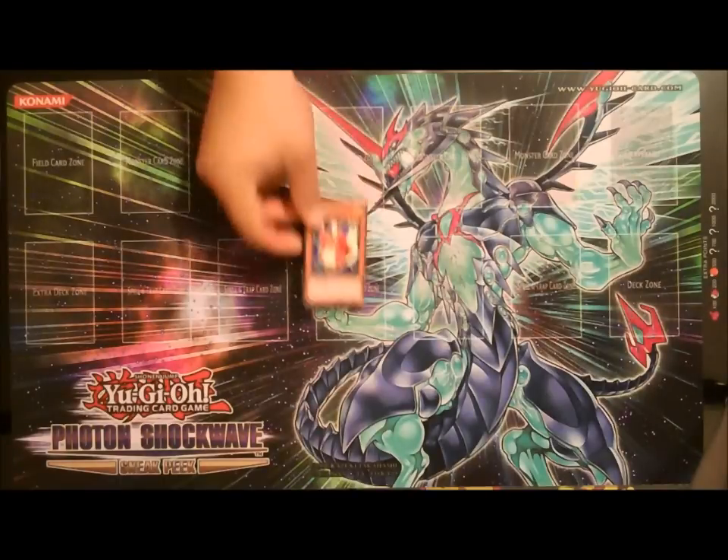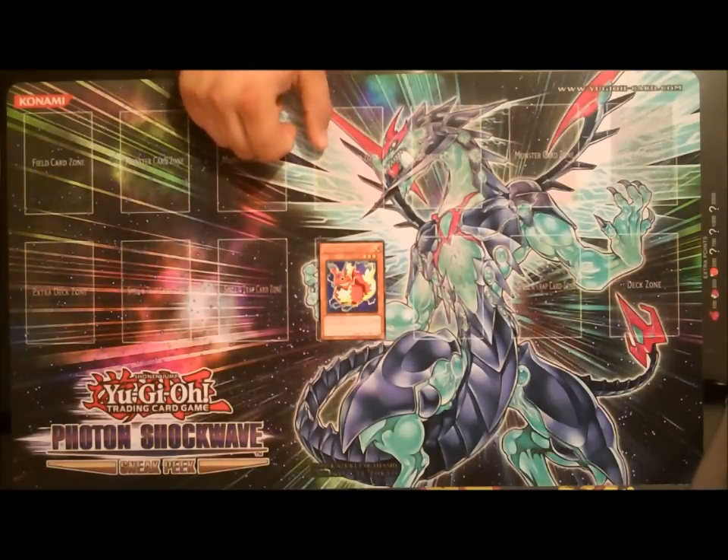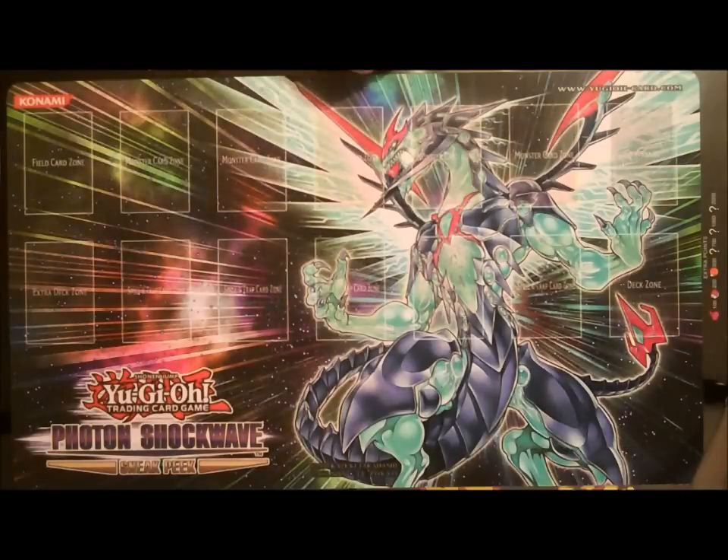The next card I want to talk about is Watt Squirrel. You can attack twice during your battle phase, and any monster that battles Watt Squirrel loses its effects permanently. So if your opponent has Stardust and you have no way of getting rid of it because it can negate your Dark Hole or your Mirror Force, you can run Watt Squirrel into it — Stardust will lose its effect. Then feel free to Dark Hole, Mirror Force, Torrential, whatever, without repercussion from Stardust. It's a kind of neat and unique card to the archetype.